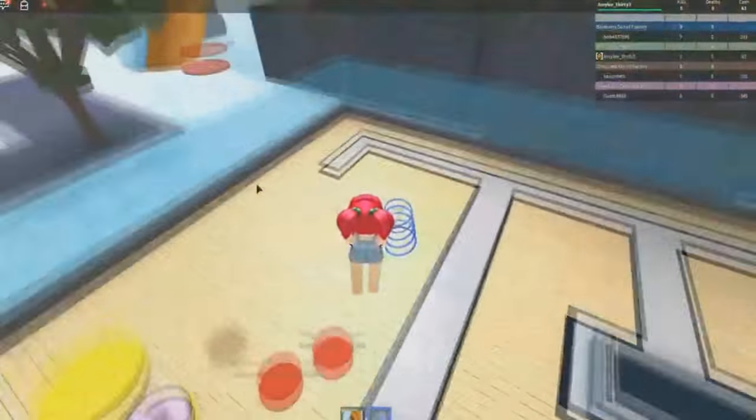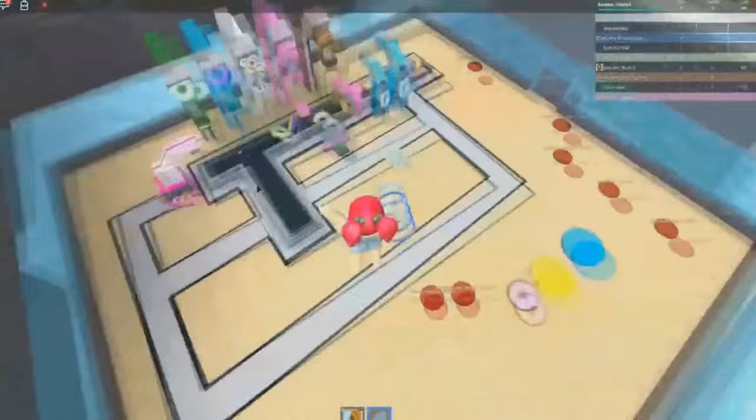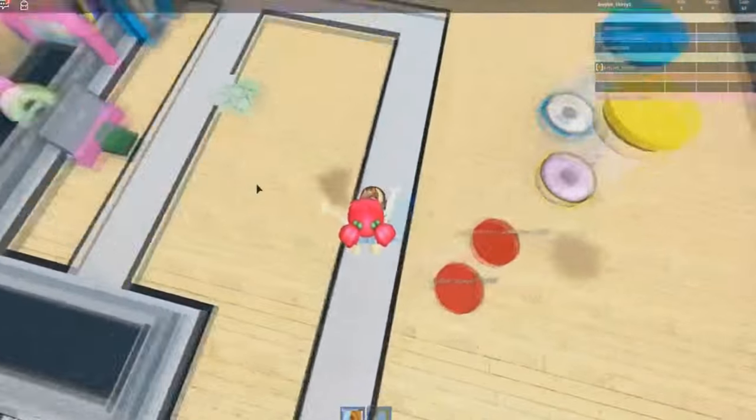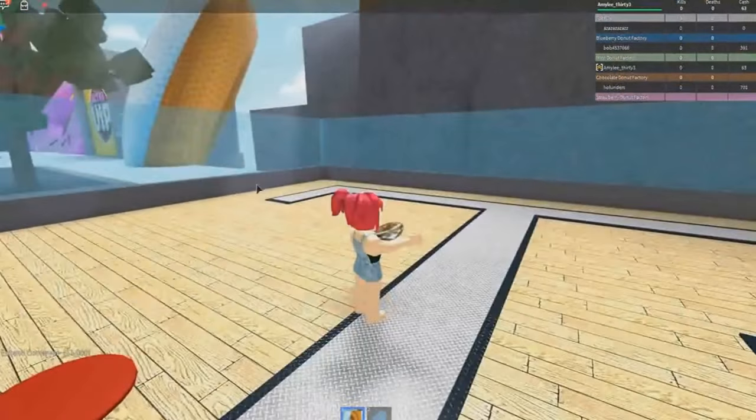What do these things do? Can I play with them? Oh, it's bouncy — look at that, I can bounce! Oh look, there's another button up here. I think we can make a second floor! Oh, that's fun, that is awesome. Am I just holding a donut?